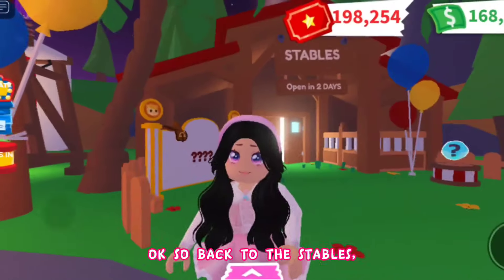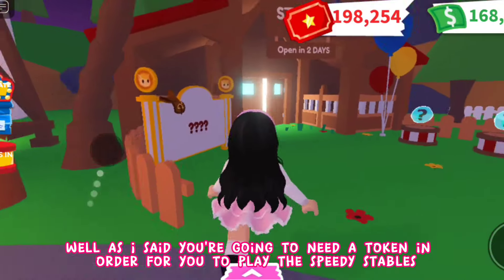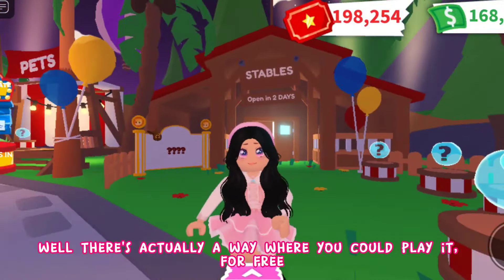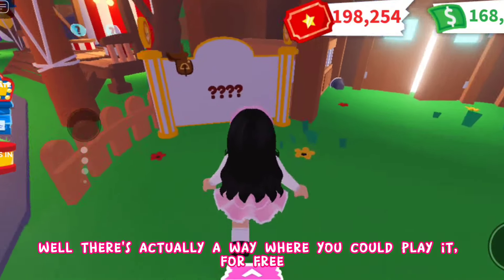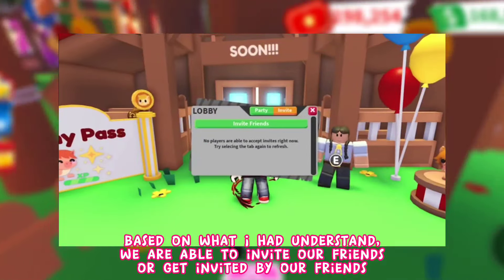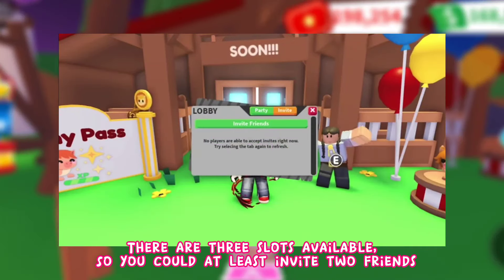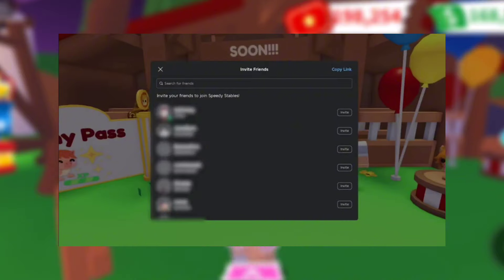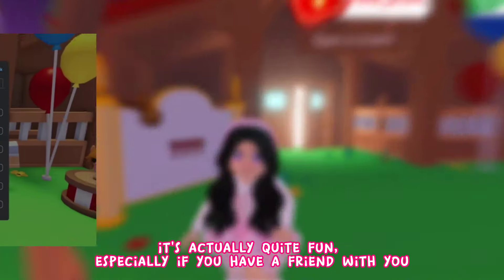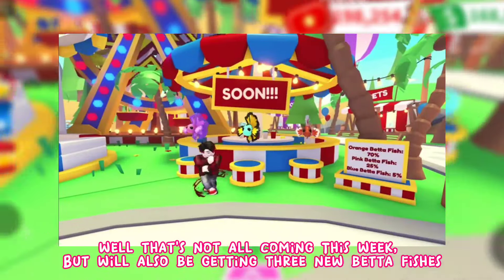Back to the Stables — you need a token to play Speedy Stables, but there's a way to play for free. You can invite friends or get invited by friends, with three slots available so you can invite up to two friends. It's actually quite fun, especially with a friend along.